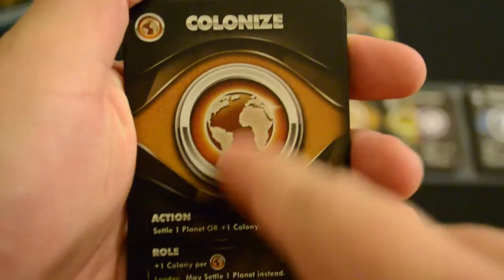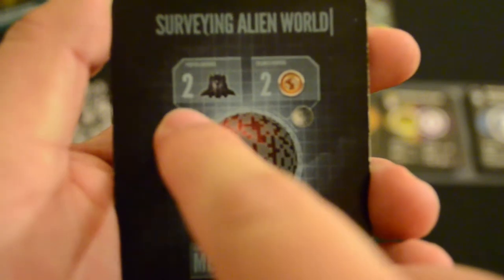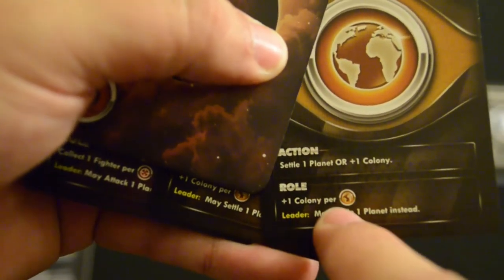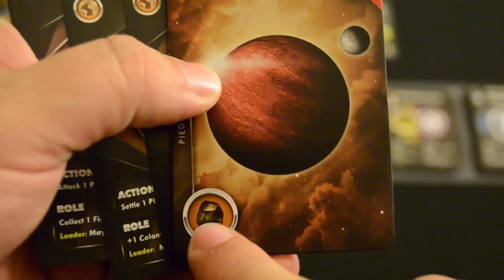Colonize is one of the primary actions in this game. Planets always start face down, so you see the back of the card showing the planet type and the cost for warfare or colonization. When you colonize a planet, you place colonize cards underneath it. Once you have colonies equal to the value on the planet card — such as two — you can settle that planet either as an action or during your role phase. This planet gives me two victory points when revealed and allows me to get the resource of metal, making it a pretty powerful planet early on.